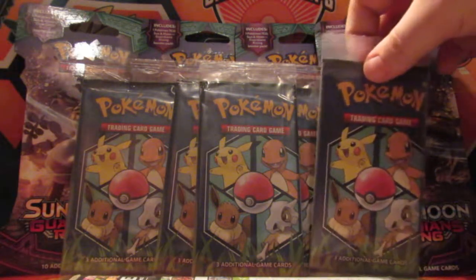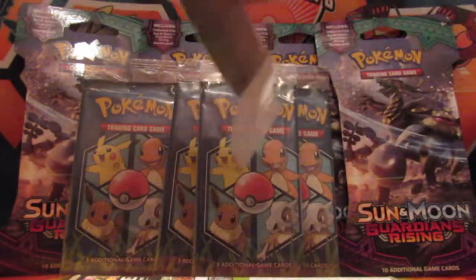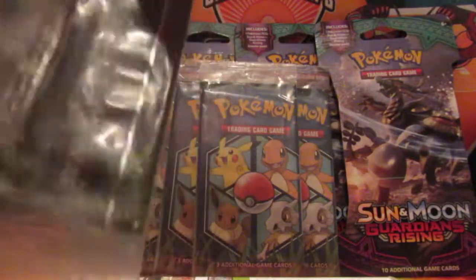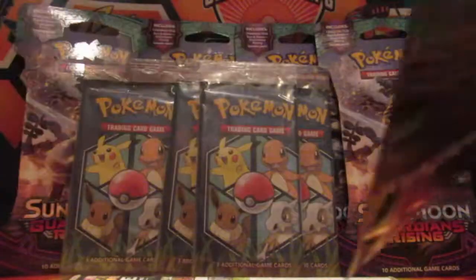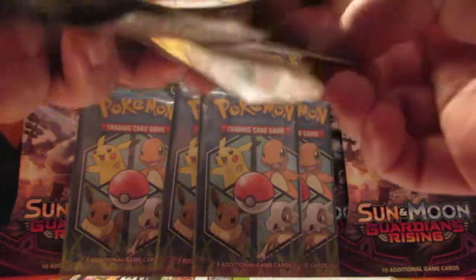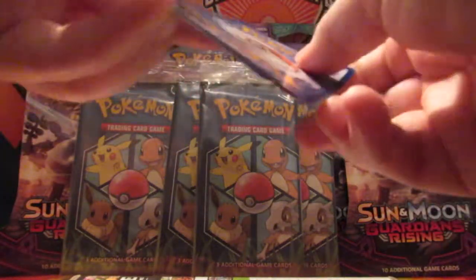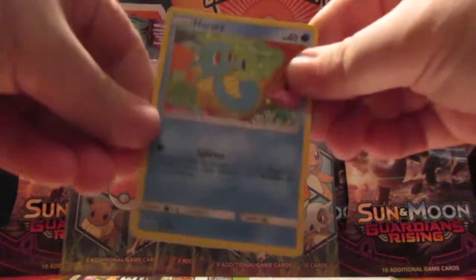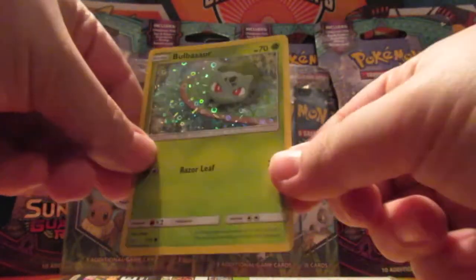So let's crack these open. I did get four Guardians Rising packs that I found at Walmart while I was there, so we'll open those up at the end. They do come in the little sleeve there so they don't get cereal dust on them. Looks like the holo is the first card. Start off with Horsea, Electabuzz, and we got the Bulbasaur on the first pack. Nice.